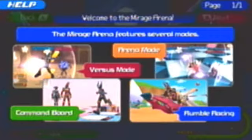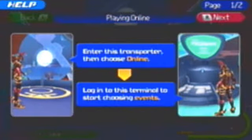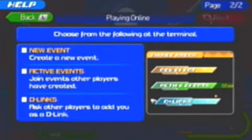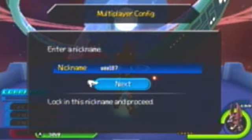What you can do here — let me teach you the different modes. There's Arena mode, which is basically fighting — you can do it co-op too. Versus mode, where you fight other players. Command Board, which I haven't even done yet, but it's a board game. And then Rumble Racing, which is the racing that we did in Disney Town. You can go online and select events, just like any other online game. Nickname Wii187 — next.